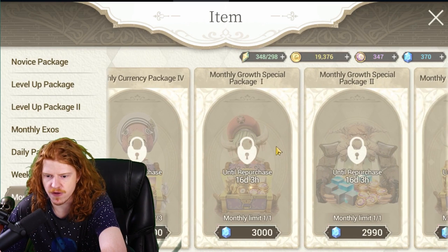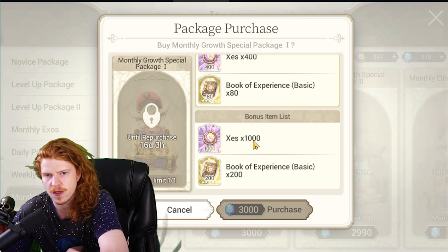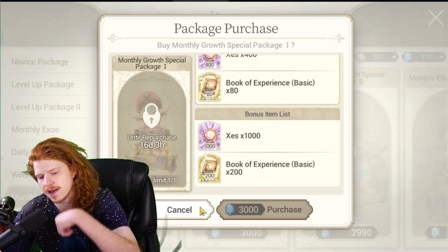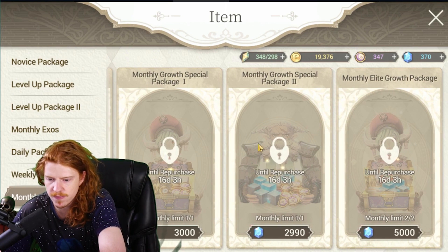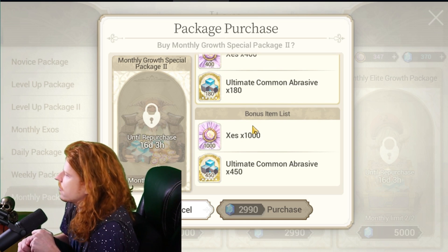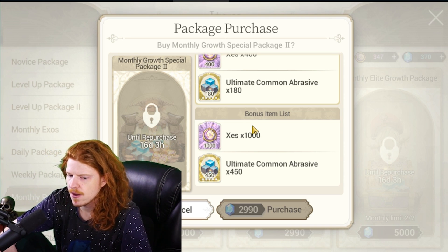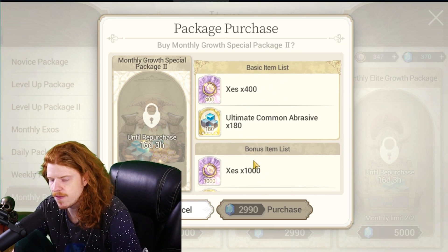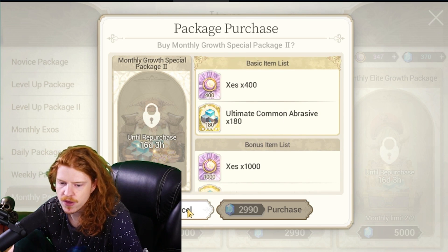The monthly growth pack is pretty good if you're going for experience books, since it gets increasingly expensive to buy experience as you level up. I got my characters leveled early this way, but you're spending money. Monthly Growth Two is probably more important than the experience pack because Polish is very hard to get and becomes a bottleneck later in the game. If you're spending under $500, though, skip this one — you can get the abrasion as you go.